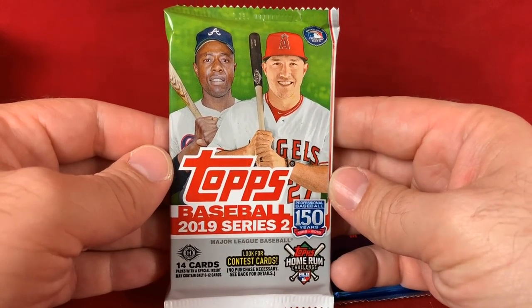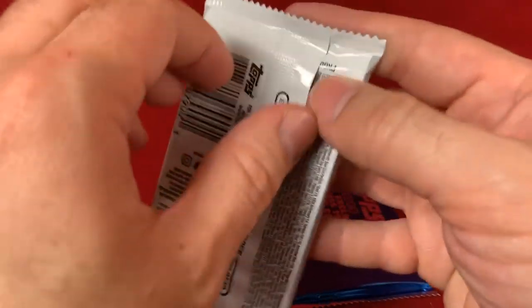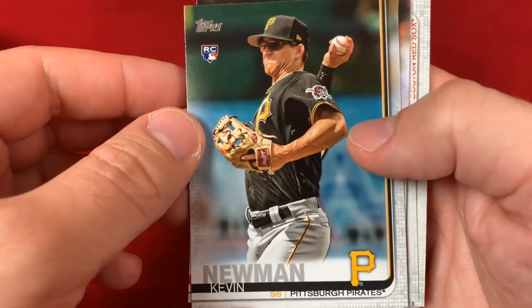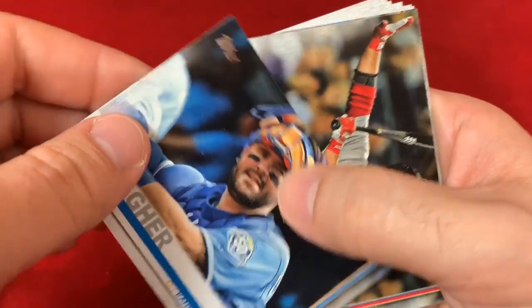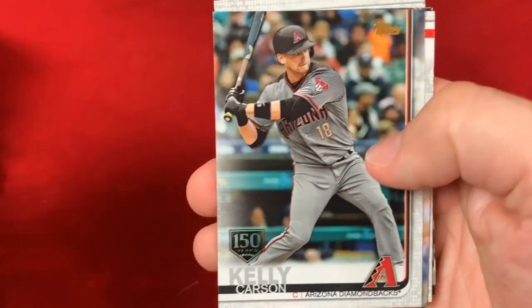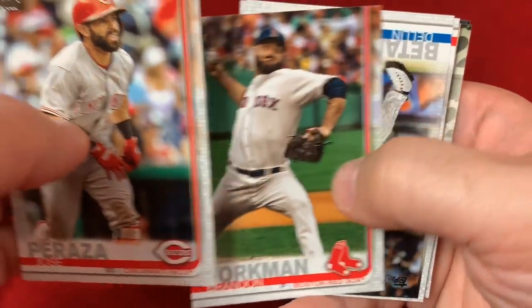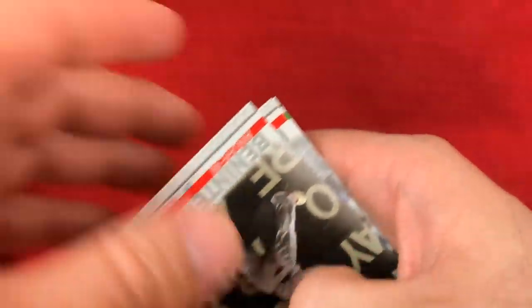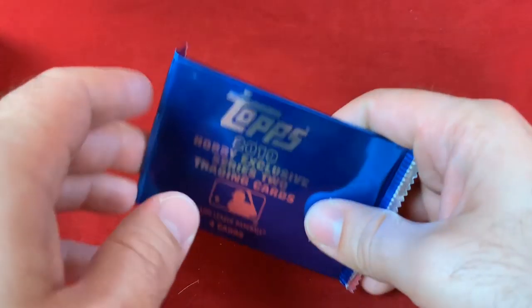Couple packs left, including 2019 Topps Series 2 — Series 1 didn't have a ton of rookies but Series 2 has Pete Alonso, Fernando Tatis Jr., Eloy Jimenez, and a chance for Vladimir Guerrero Jr. who is a bit of a short print. We got Kevin Newman, Steven Strasburg, Brandon Drury, a Willie Adams Rookie Cup, Cam Gallagher, Steve Pierce, Carson Kelly 150 Years parallel, Jose Peraza, Brandon Workman, Dellin Betances, Steven Wright, Andrew Benintendi, Andrew McCutchen, and Andrew Triggs.